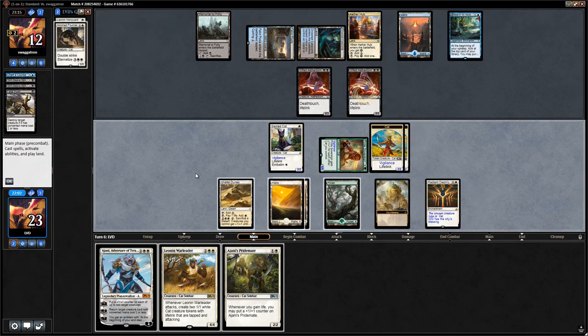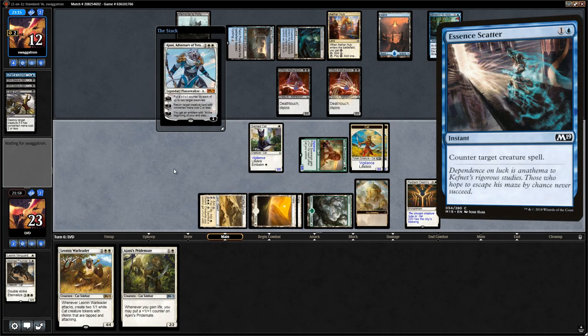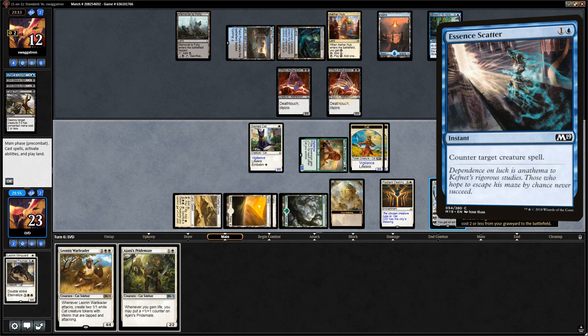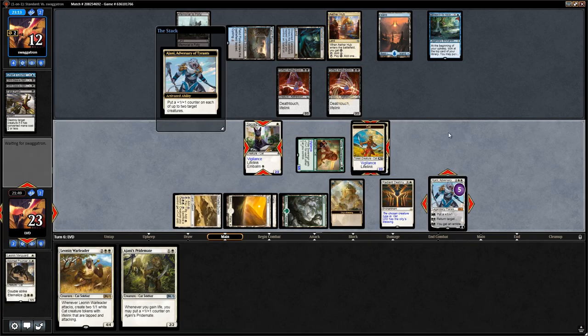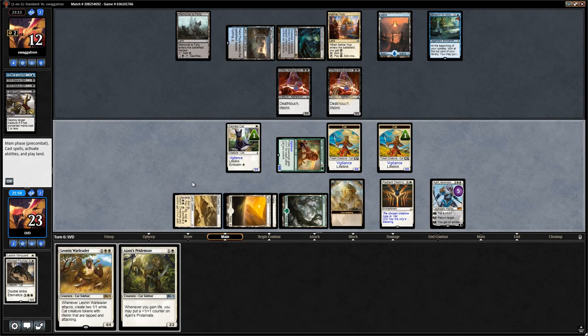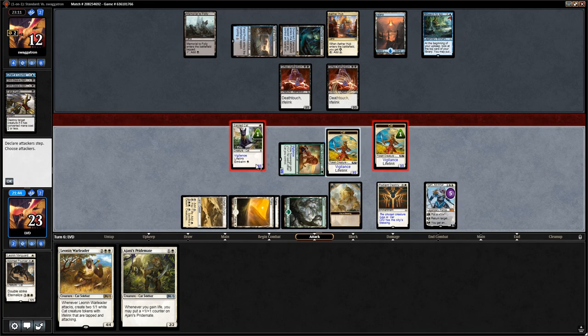Pridemate is a nice draw, but we're casting Ajani here — it also plays around Essence Scatter. We put a +1/+1 counter on a token and on the Sacred Cat, since we'd rather trade a Sacred Cat than a token — we can still make use of Sacred Cat in the graveyard. We attack with all 3/3s, and since they have vigilance they can also play defense, putting the opponent in a difficult spot.